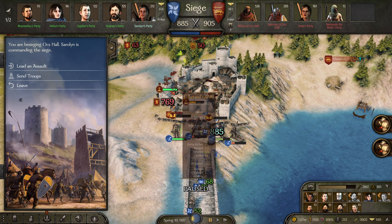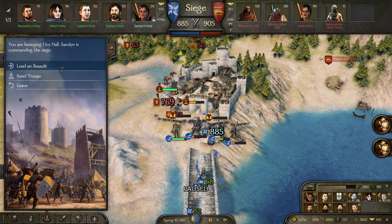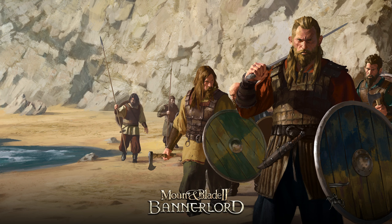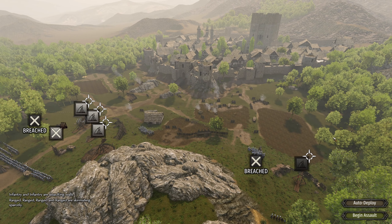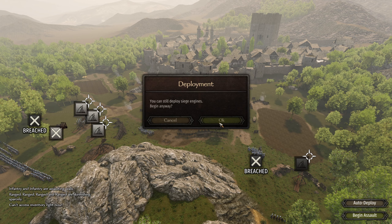Now we have totally demolished their walls, so I'm going to be leading the assault. A very different type of assault because, of course, they don't have walls. I am going to be setting myself up with no battering ram, but with all of the trebuchets firing, because I want to do the most amount of damage possible.